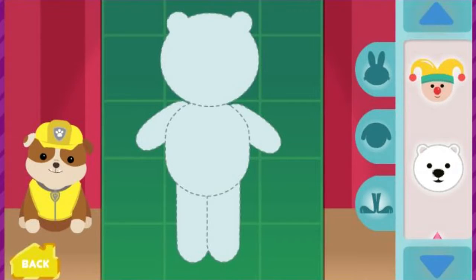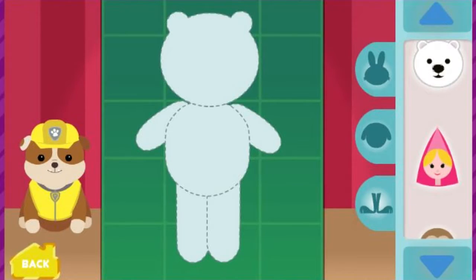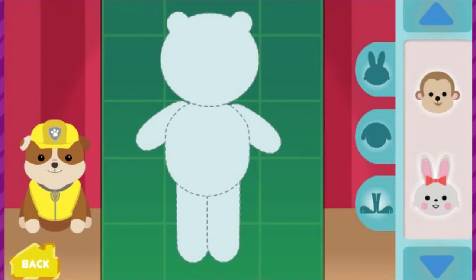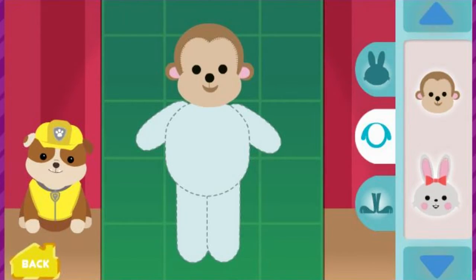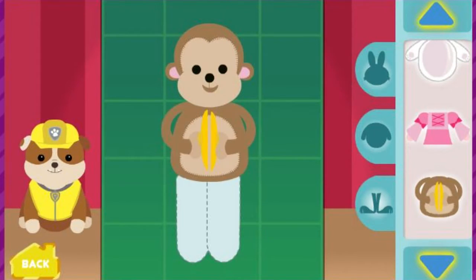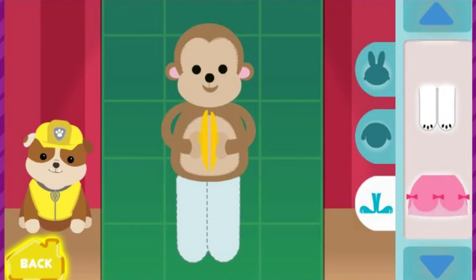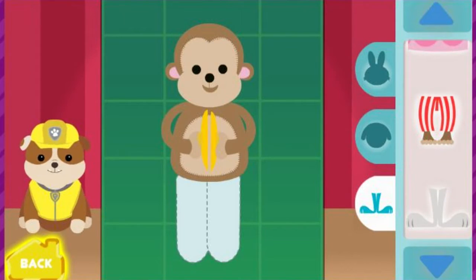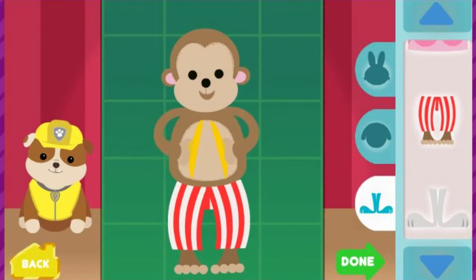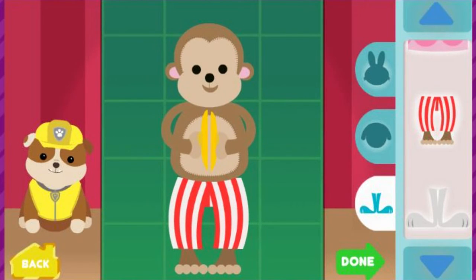Rubble is helping Santa build the most pawsome toys ever. Will you help Rubble build the toys? Great! First, click to pick the perfect toy head. Amazing! You can pick bodies and legs, too. Click on the blue arrows to find more toy parts. Keep customizing your toy, or click the green Done button to watch your toy come to life. It's neat!